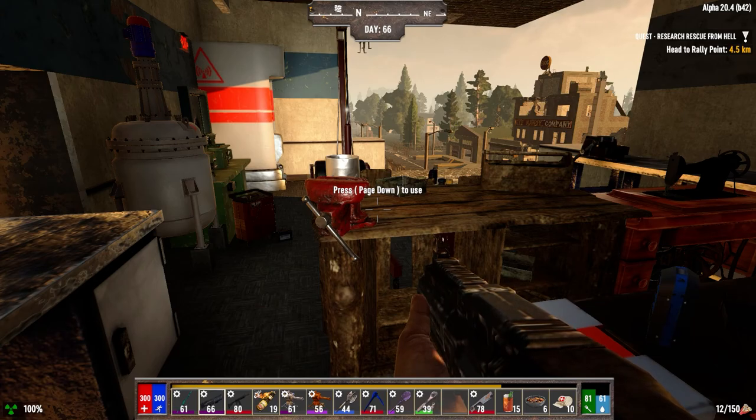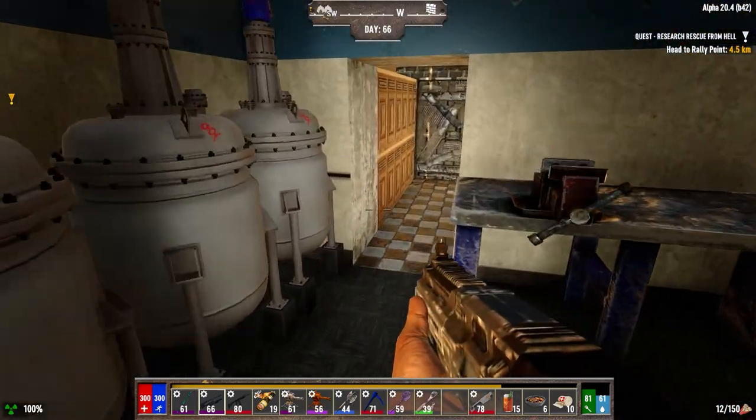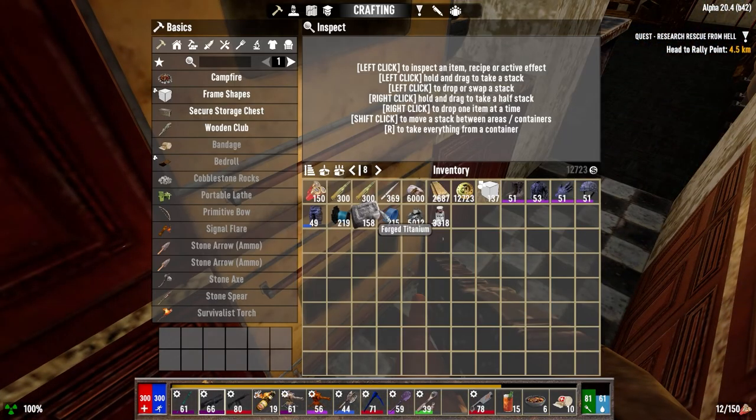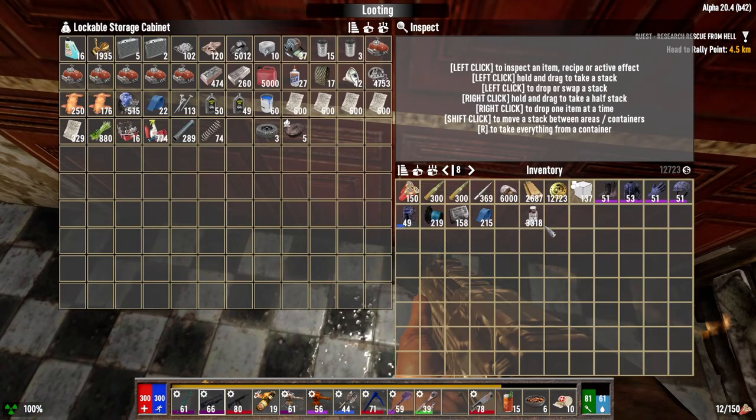Hey everybody, welcome back to the channel and another episode of my Darkness Falls Alpha 20 series. It is the morning of day 66. The traders restocked today, so I think we're going to go visit them kind of one last time. I was trying to make stacks of gunpowder, but I really need 4,800 nitrate powder.